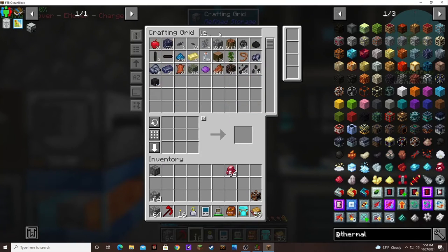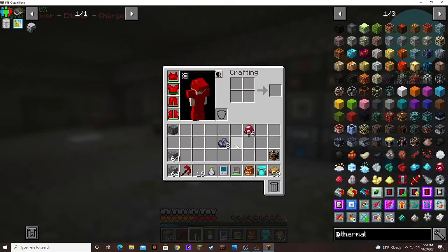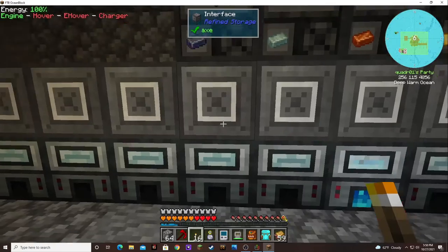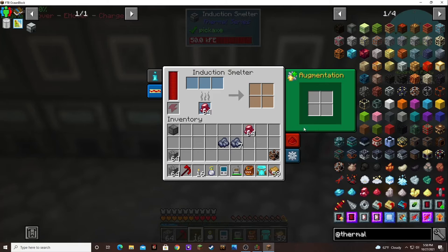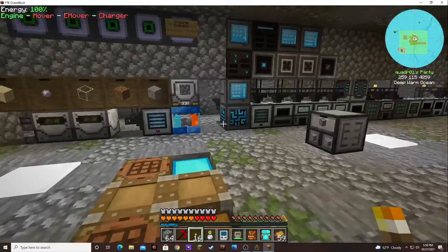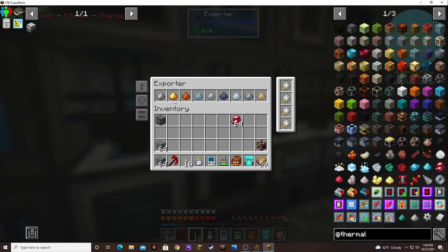Let's look at our lead — I bet it's ready now. We got eight of them. We can also do iron dust, gold dust, copper dust, tin dust — leave the aluminum. We can take out the lead dust.